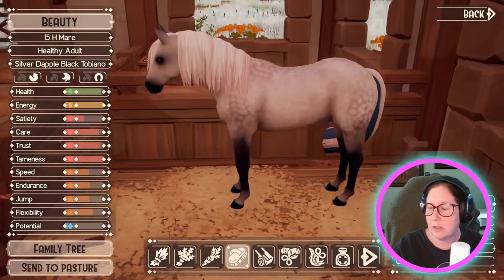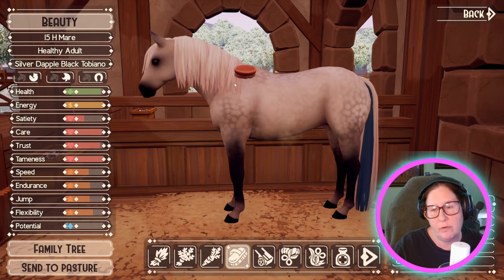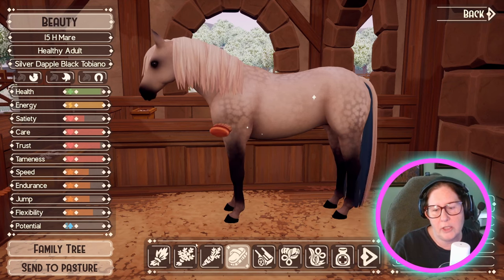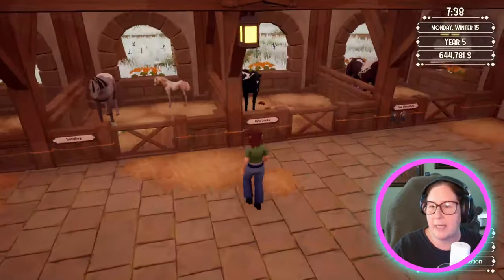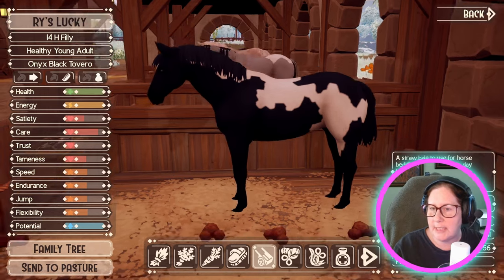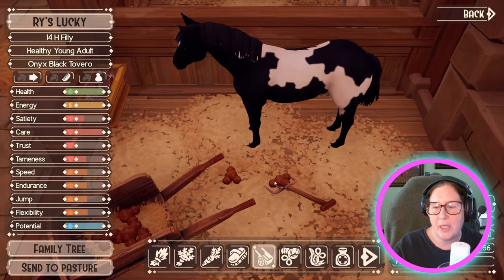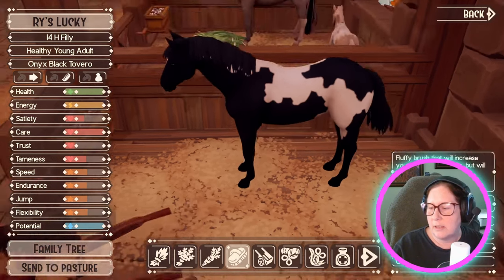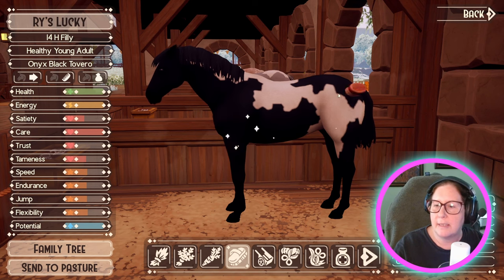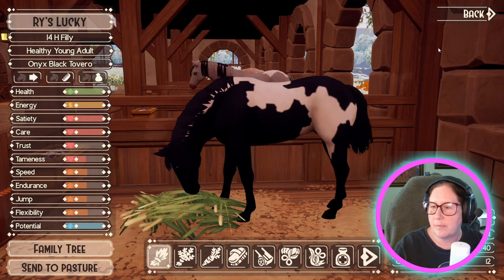I really want to breed this girl. I do have an Overo from her that I want to try and breed. I still get that weird texture with the mane. This is Rye's Lucky — my onyx black Toveril. She is lovely, still a young adult, so no breeding for her yet, but she is just black as night. I do need to train her up some — a lot.